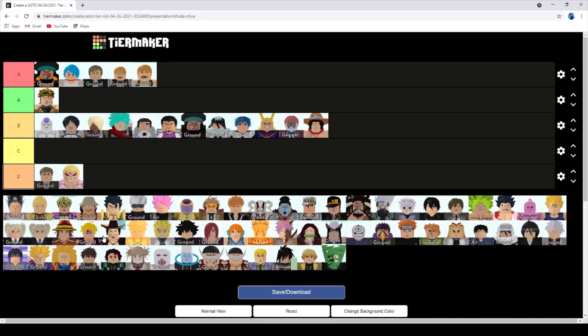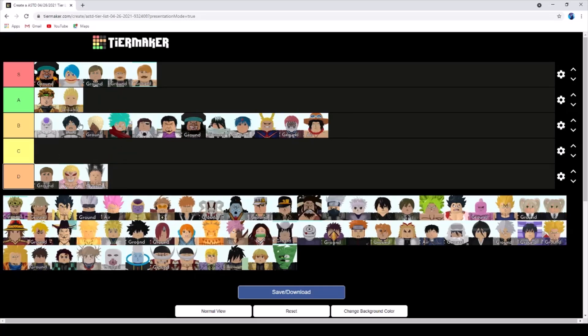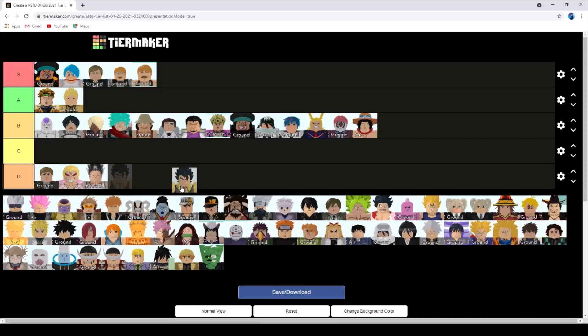Fujitora is probably a more mid B tier because he's okay. Gon is useless because he's way too expensive. Gilgamesh is gonna be A tier because he is no longer meta - I'll be telling you very soon who he can be replaced by, so he's gonna be like top A. Giono is decent, I'll give him B tier. Usopp is also okay, I'd give him B tier.